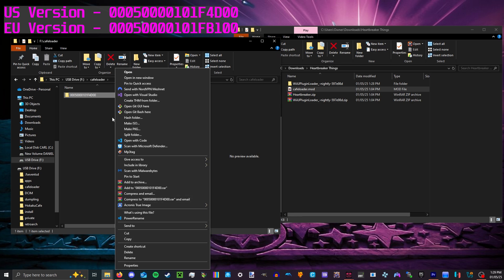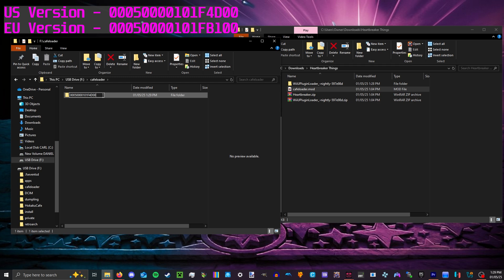You can't mess this up at all — no extra spaces or anything. I highlight it here just to make sure I didn't mess it up. Both of the title IDs will be in the description, make sure you grab the correct one.